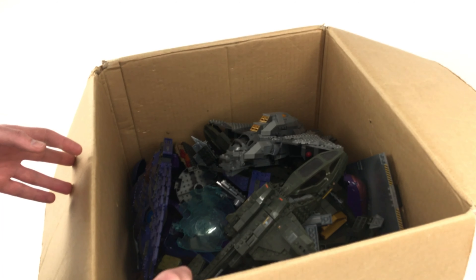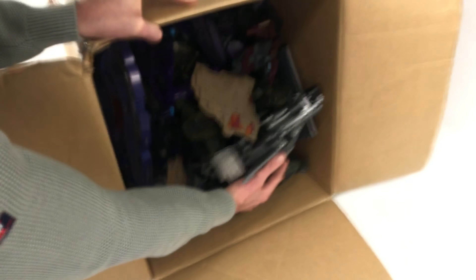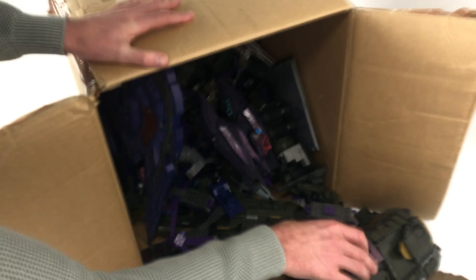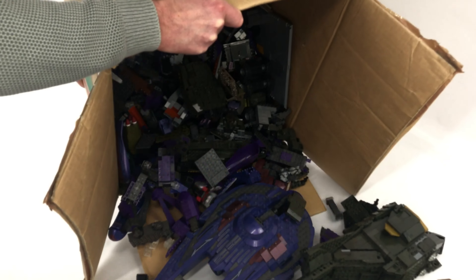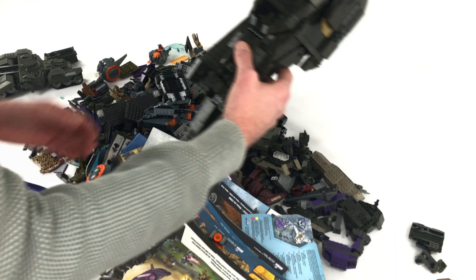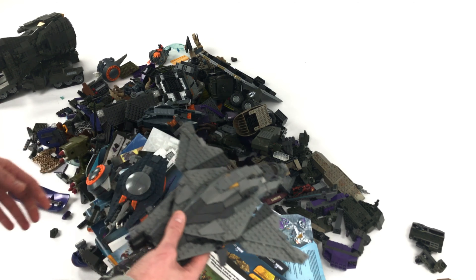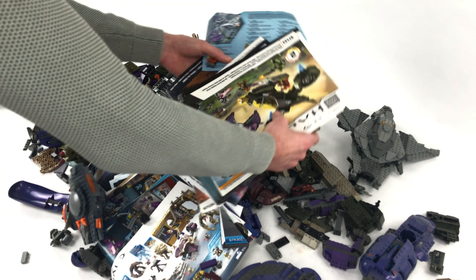Okay so I don't know how you can see all this — I might just try and tip it out. There we go. That's a lot of Mega Bloks. Straight away we've got a Rhino, which is great. Looks like a Pelican gunship — good, we need that. Got a Broadsword. Looks like a Wraith tank. Loads of instructions — might be easier to just go through the instructions.